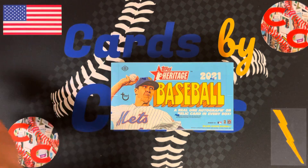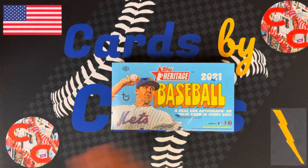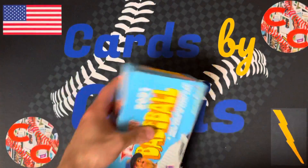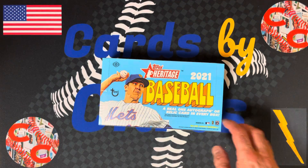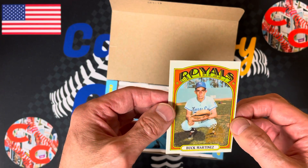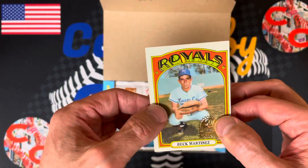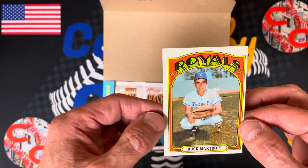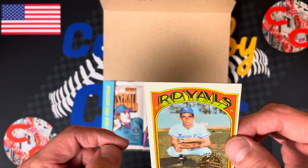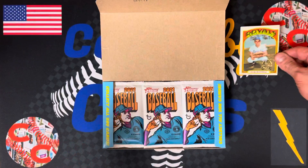So let's get ripping! Right on top, we have a Topps 50th Anniversary Buck Martinez. I guess this is an original 1972 card that they've stamped and thrown in as a box topper. Buck Martinez, the announcer and former manager as well — an original 1972 card stamped with the 50th anniversary of those cards. That is pretty cool.